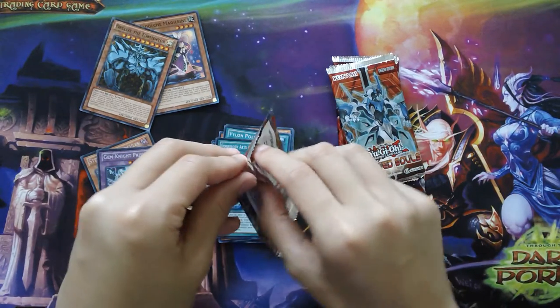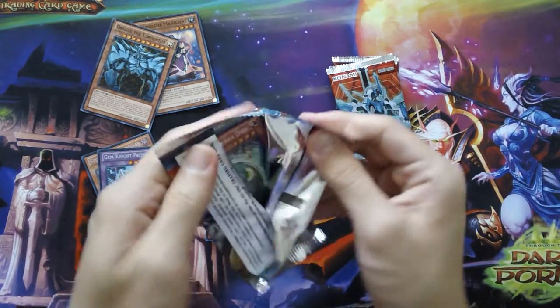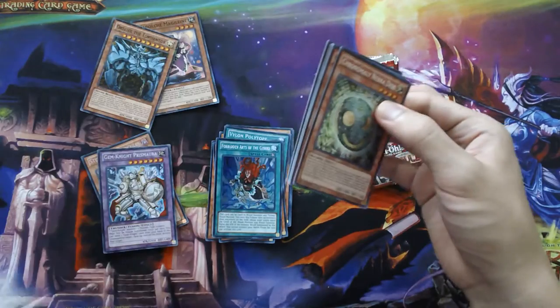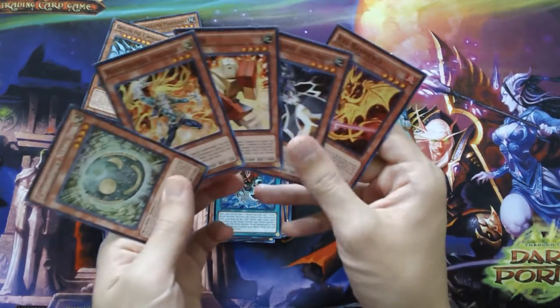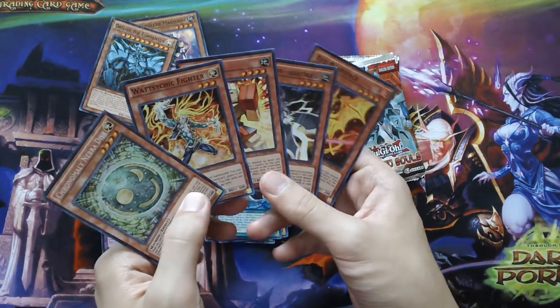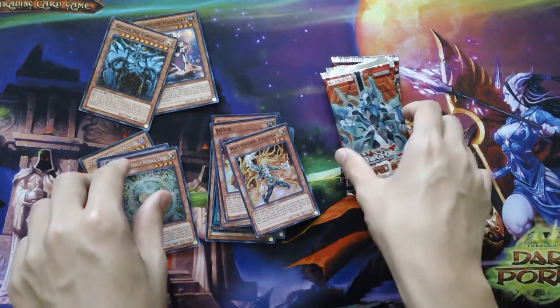Next we have World Superstars. I've already got all that I wanted out of this set, which was the Legendary Magician of Dark and Light. We have a Cronomaly Nebra Disc, so nothing really too exciting — we're really out of those packs.